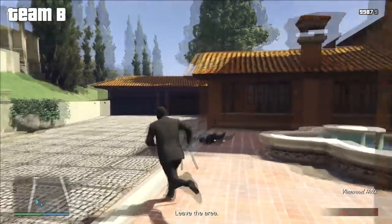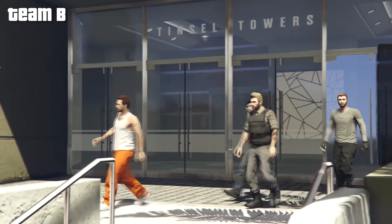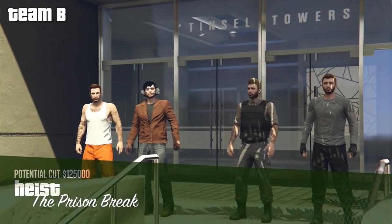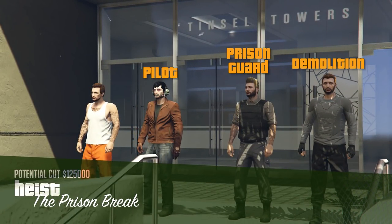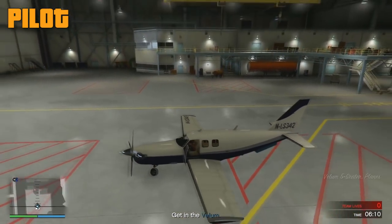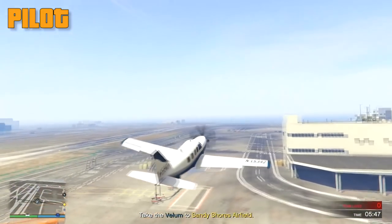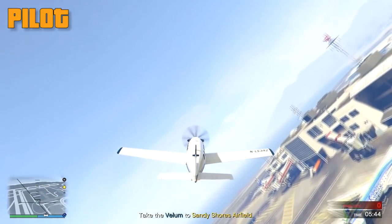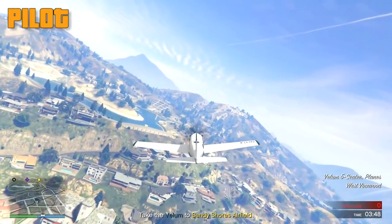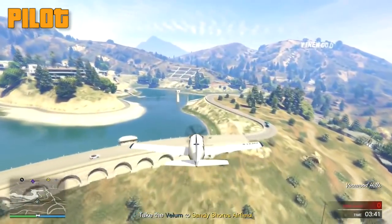That completes all four setup missions. Now we're ready for the actual Prison Break heist. There are four roles: the Pilot, the Demolition, the Prison Guard, and the Prisoner. The Guard and Prisoner do essentially the same thing so I'll cover them together. The Pilot's job is straightforward — go to the main airport in the city, pick up the plane from the first setup, take off, and head toward the prison. But don't fly any further than the Vinewood sign, because going beyond that triggers the jets that come after you.